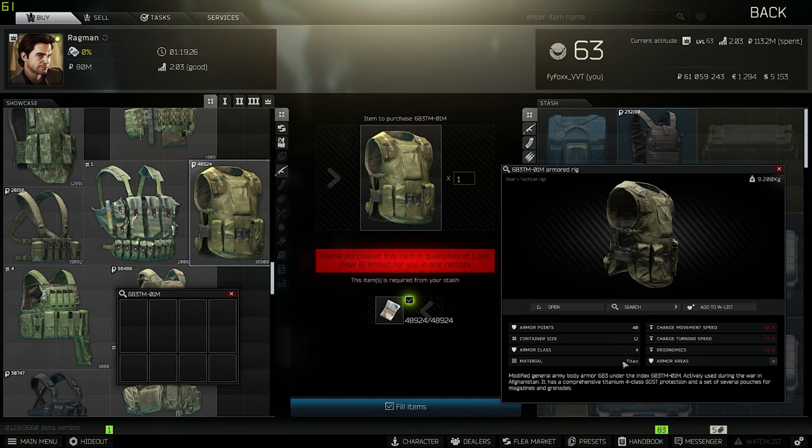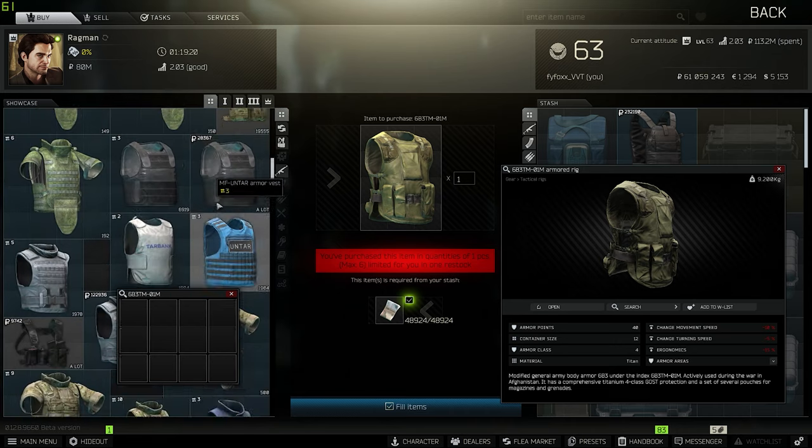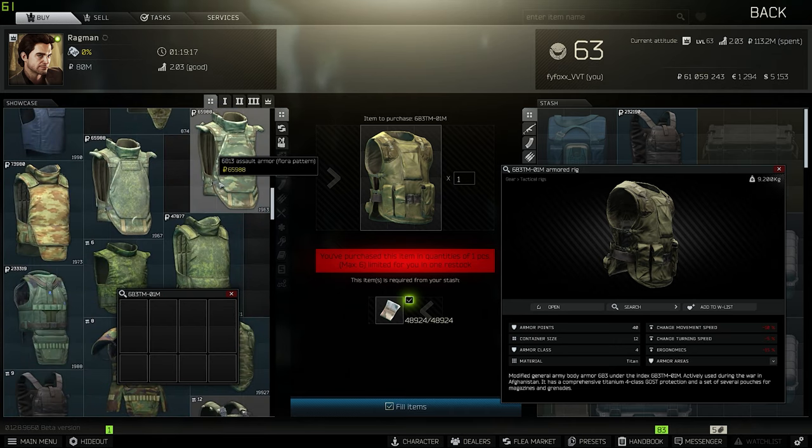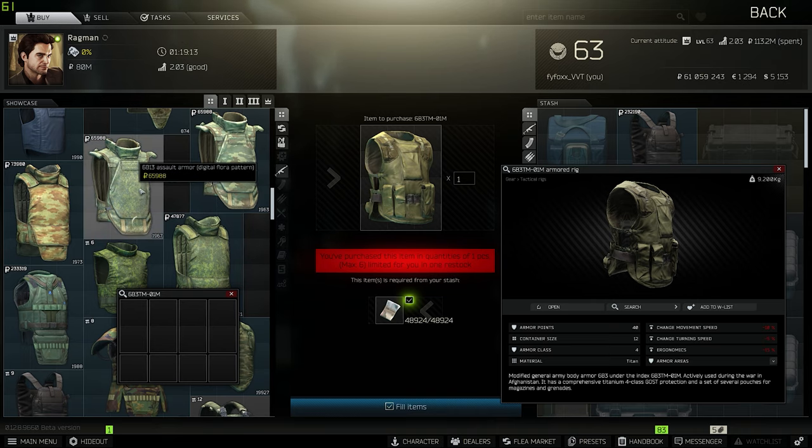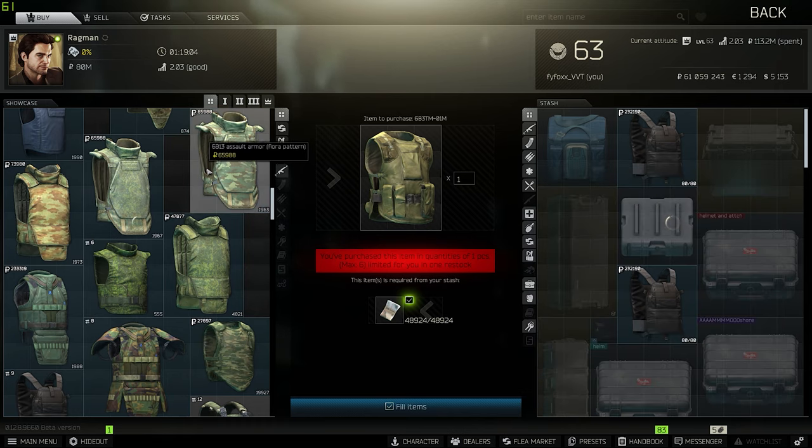It's a rig and armor at the same time, and it's level 4, made out of a mediocre material. The real deal-breaker is just the $48,000 price for level 4, when the 6B13 assault armors are similarly priced and don't come with a rig. The only problem with the 6B3 TM though is that it's very small — the space it holds is very small, making it not that great when you're looting.